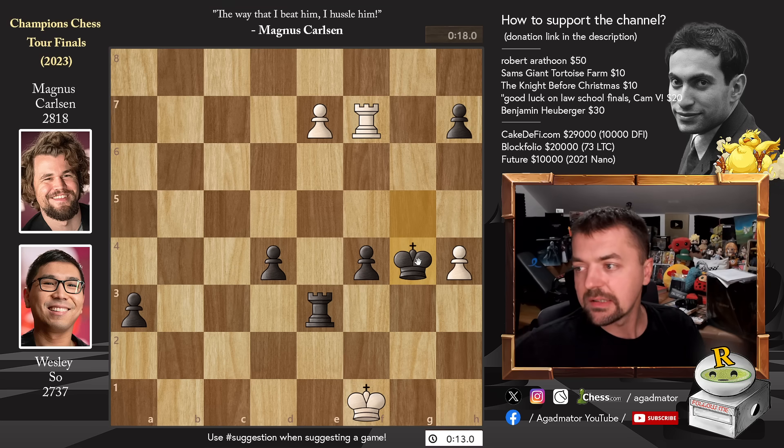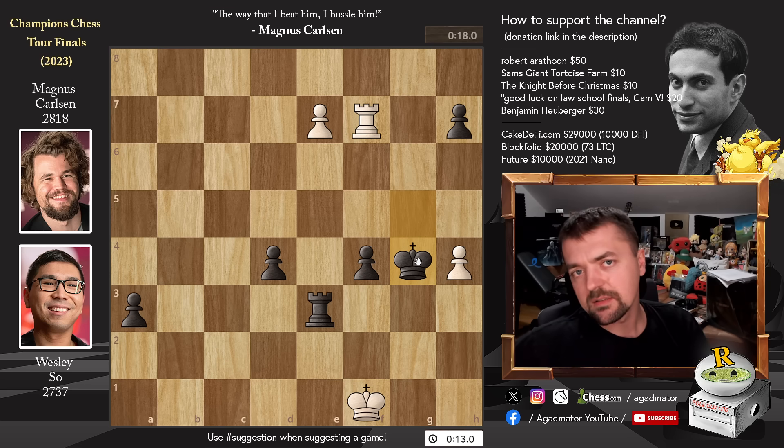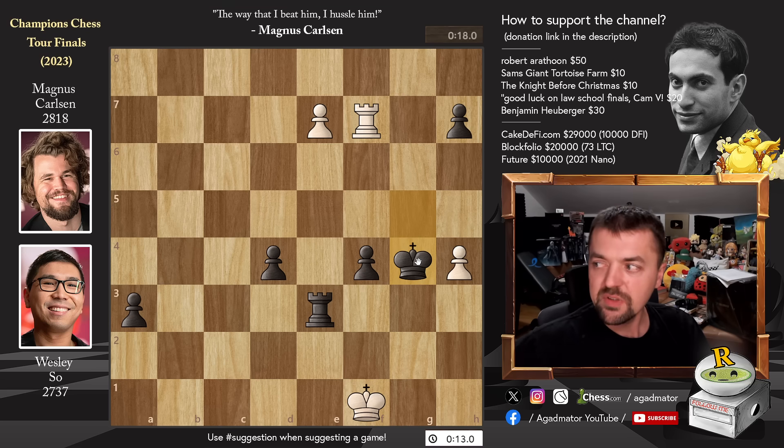There's nothing more to be done. It's a really, really tough loss for Wesley — a match he was supposed to bounce back in, and he starts by losing the first game with white where he chose 1.b3, the Nimzo-Larsen. He did it also in the previous match but in that game was able to get a draw. Not so lucky today.